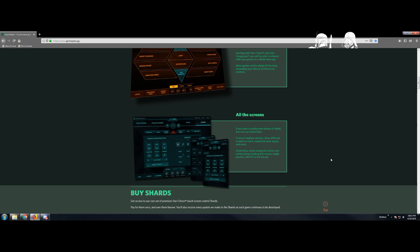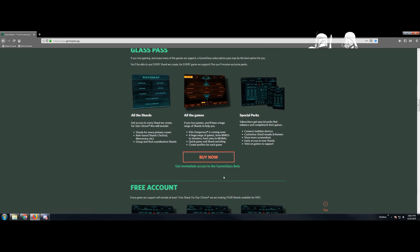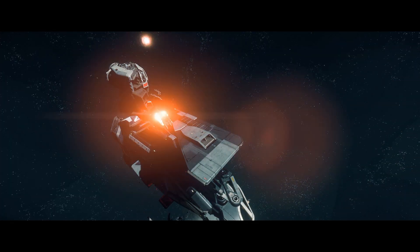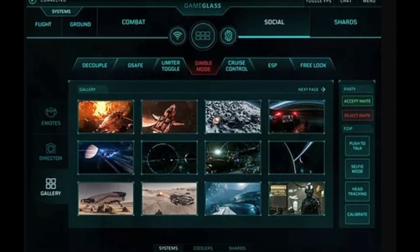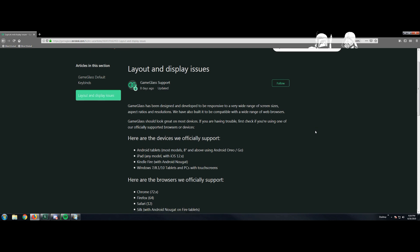As of the recording of this video, Game Glass just recently launched their beta version, which doesn't run that well on Safari. To help Apple users out, Game Glass has created an app you can download from the App Store that will give you the optimized experience that fruit lovers expect on their high-end devices. So if you have an iPad or a very large iPhone and want to try it out, just get the app and you're good to go. Also, older Microsoft devices locked to Internet Explorer without access to Edge are unsupported.